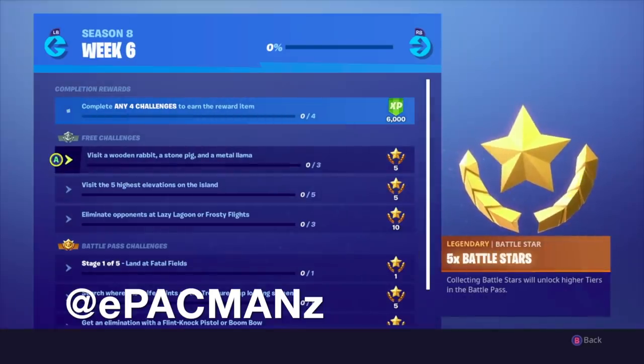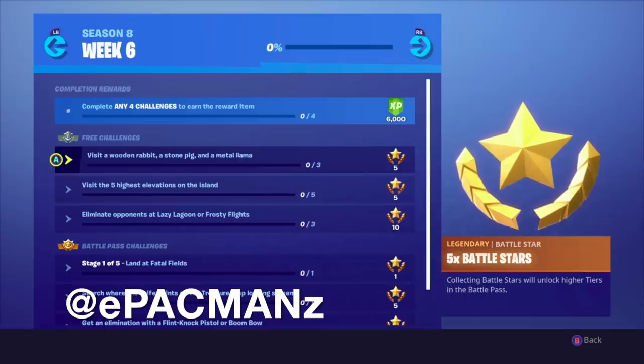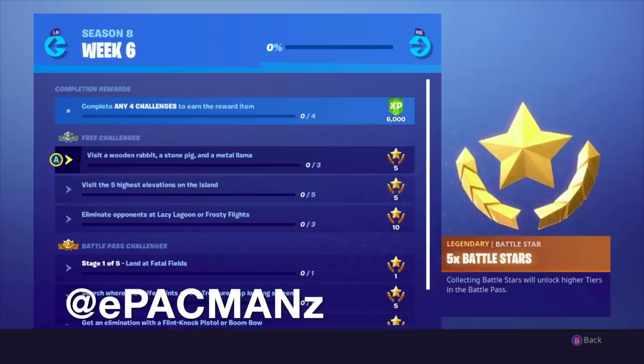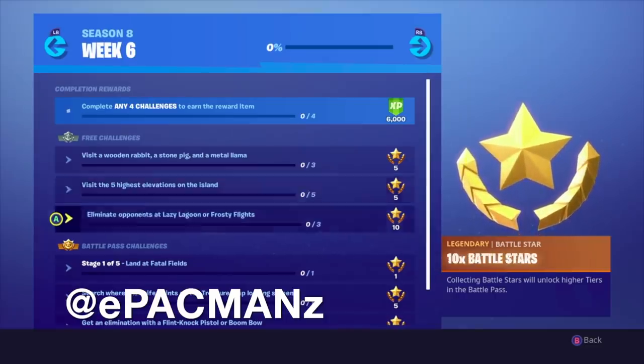For the first free challenge we have: visit a wooden rabbit, a stone pig, and a metal llama. I'm kind of excited they brought this type of challenge back — I don't think we've seen it since we had to visit the furthest points north, south, east, west, and then the faces in the desert, snow biome, and forest. Then we have visit the five highest elevations on the island, which is similar to the north/south/east/west challenge. I can already tell Polar Peak is going to be one of them. And we have eliminate opponents at Lazy Lagoon or Frosty Flights — that'll be easy if we do that in Team Rumble.